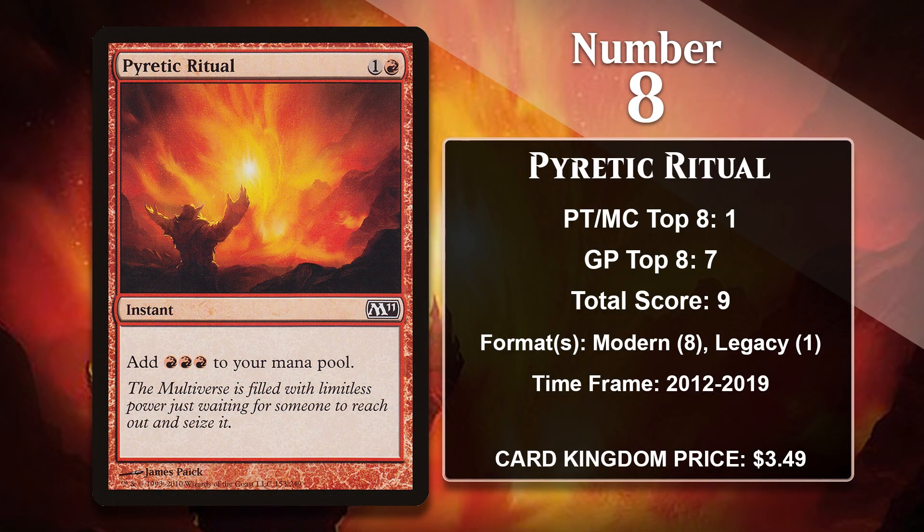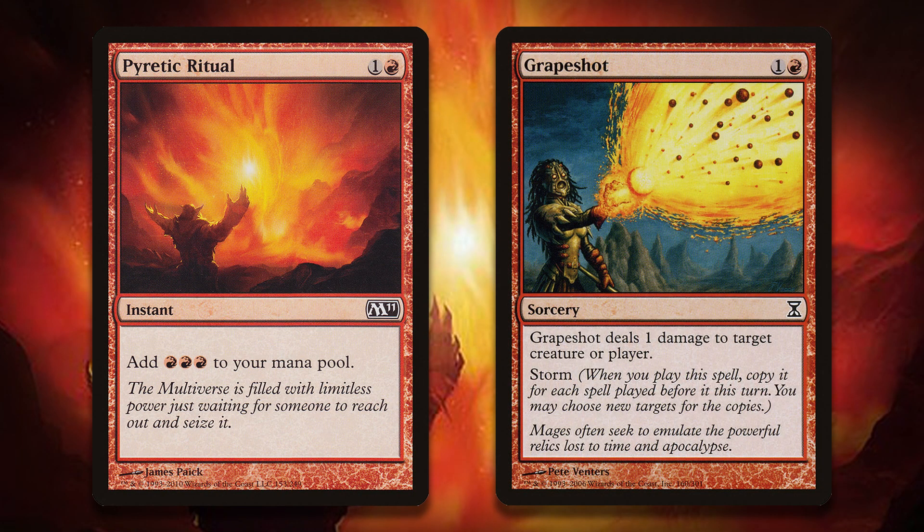At number eight, it is Pyretic Ritual, which is pretty simple: you pay one generic and a red to get back three red mana. That kind of mana boost isn't incredible, and there wasn't really any reason to make it worth doing in Standard. However, in Modern it has been great for blue-red Storm decks. Storm decks are very into Ritual effects because they allow the deck to ramp up their mana while also increasing their Storm count. If you combine this with card draw effects, it allows Storm decks to kill the opponent with Grapeshot and a whole bunch of copies of it. Storm decks tend to run cost-reduction effects like Baral and Goblin Electromancer, making Rituals like Pyretic Ritual even more potent.